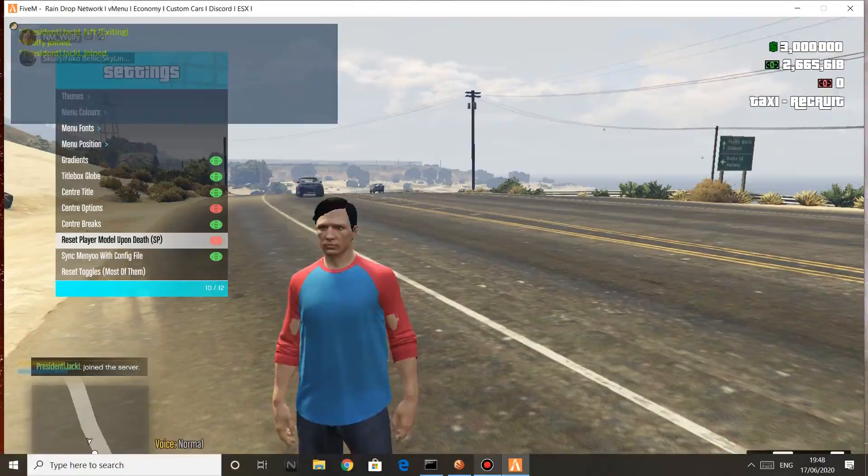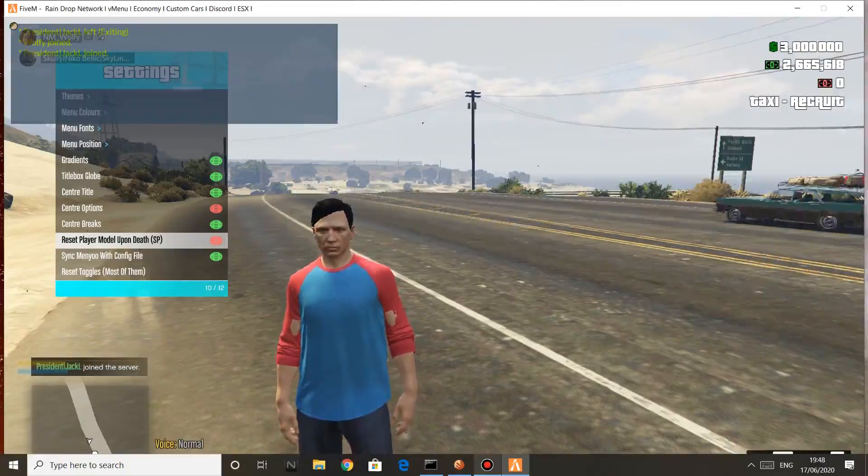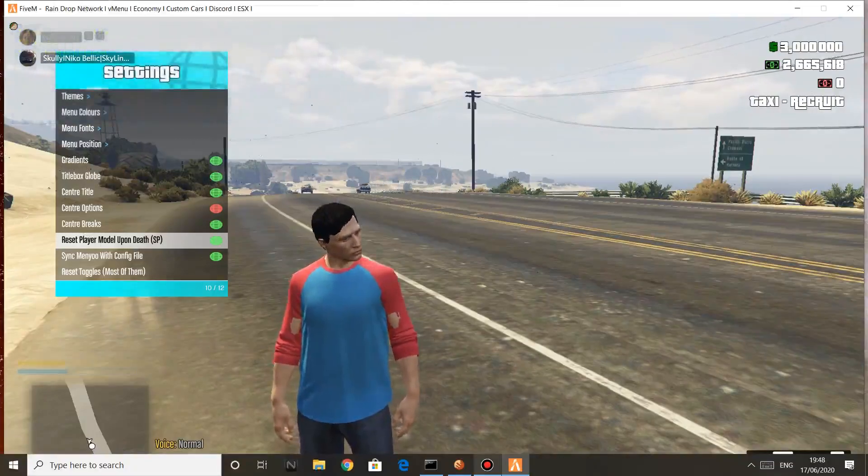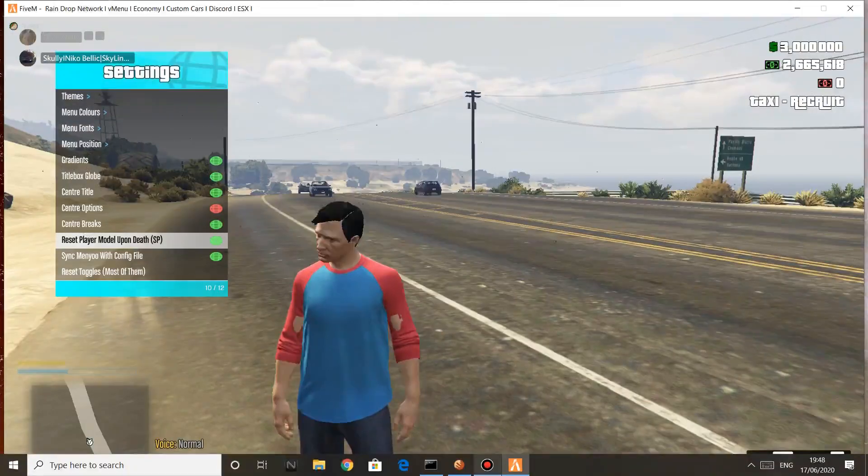You have to do this every time you join, because it doesn't sync up — it's an FiveM single player thing. Every time you join back it will go green and you'll lose the setting, so you have to turn it off like this every time.